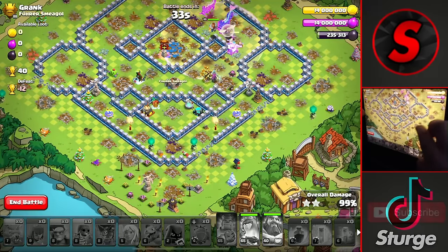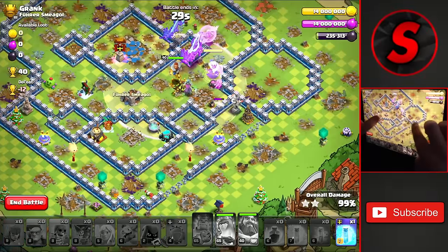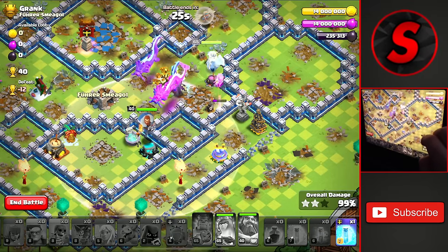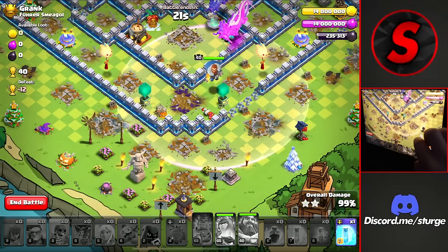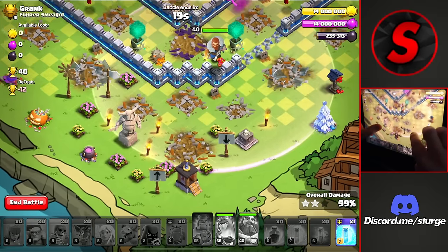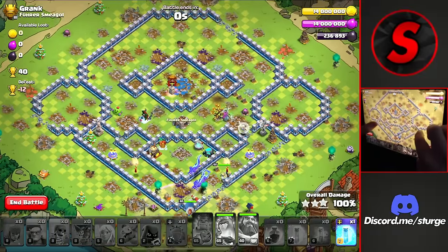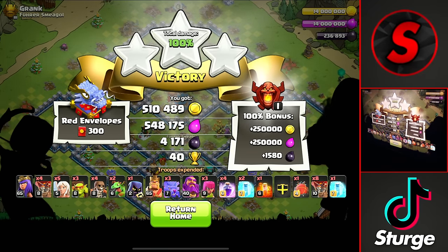Once again we have a Builder Hut all the way at the bottom here. Hopefully we can make it in time — actually now that I say that maybe we won't get this three-star on this Town Hall 12. The Warden with 20 seconds left — he will make it to that Builder Hut in time. He will probably one-shot it, and there we go. We get that last building down for the three-star for a plus 40 for the second attack of the day.